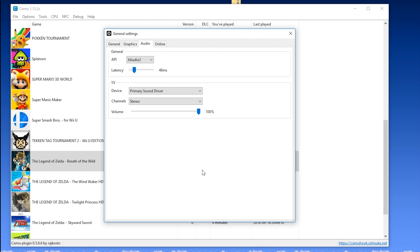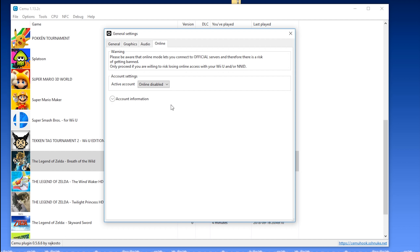Coming to audio, I'm going to leave my settings at XAudio 2 since I get the best performance when using this. If you experience any crackling or distorted sound, simply raise the latency to a higher millisecond value. In my experience, my best settings are when set to 48 milliseconds. I set my device to primary sound driver, channels to stereo, and I leave my volume at 100%. Coming across to online mode, this is where you can turn on the online settings and enable your own profile — I'm just going to leave mine at disabled for now.